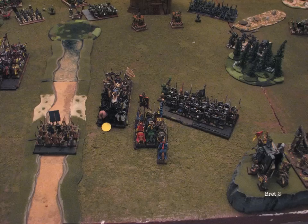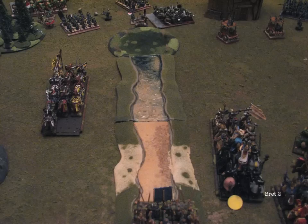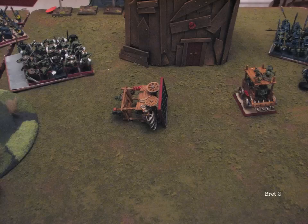I'm kind of afraid to take my questing knights more forward because I don't need to get charged by those pump wagons — in hindsight that may have been a mistake. My pegasus knights rallied, and because they're fast cav they can still move. I passed another leadership test to march, so I was able to rally and then fly over here to get out of harm's way — a pretty slick combination. The trebuchet took out one of those pump wagons. Kind of almost a waste of the trebuchet, but I didn't want that thing charging my units.